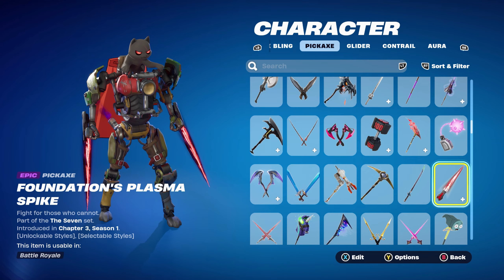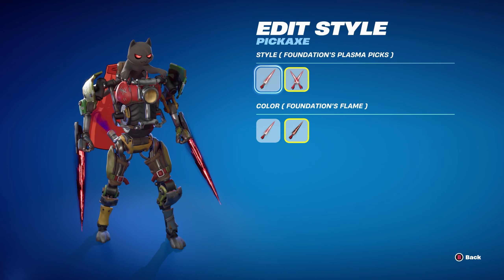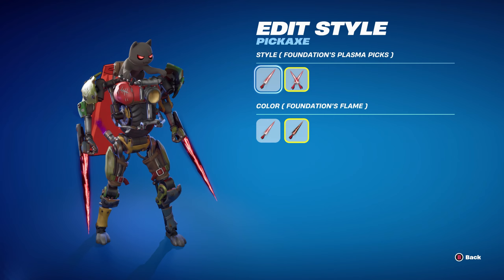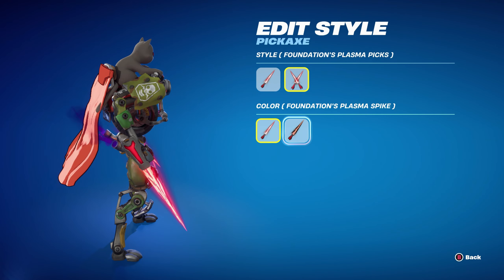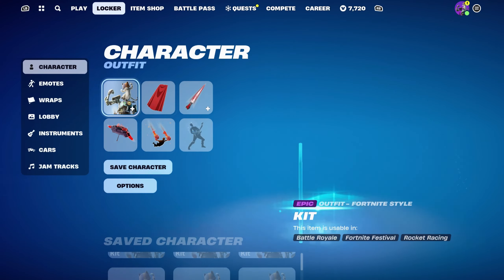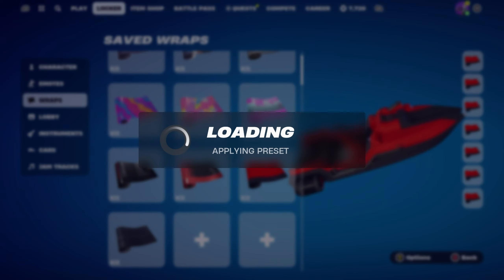The pickaxe is Foundation's Plasma Spike, part of The Seven set introduced in Chapter 3 Season 1's battle pass — this is Foundation's pickaxe, the secret skin from that season. I'm using the Foundation's Plasma Picks style for dual wield in the Foundation's Flame edit for the black outline, giving it red and black. If you want, you can also use it single wield with the standard spike instead.